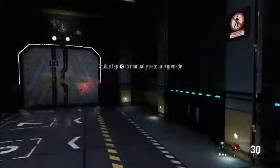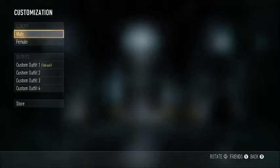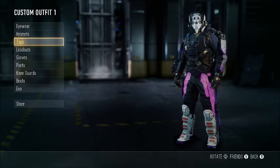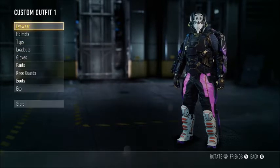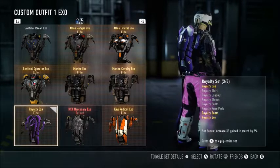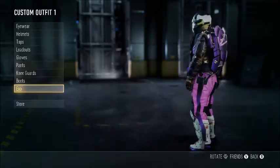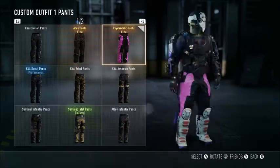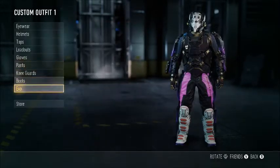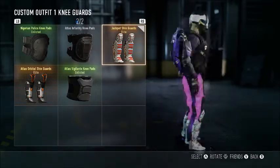Pretty cool guys. Let's have a look at what we've got - let's go to Armory Customisation. We have got an Exo - we've got the Royal EXO, pretty cool, pretty cool. And we've got Psychedelic Pants, which are probably pink.